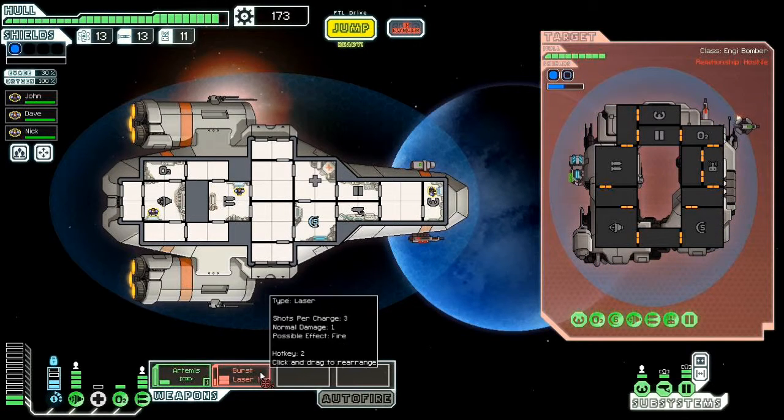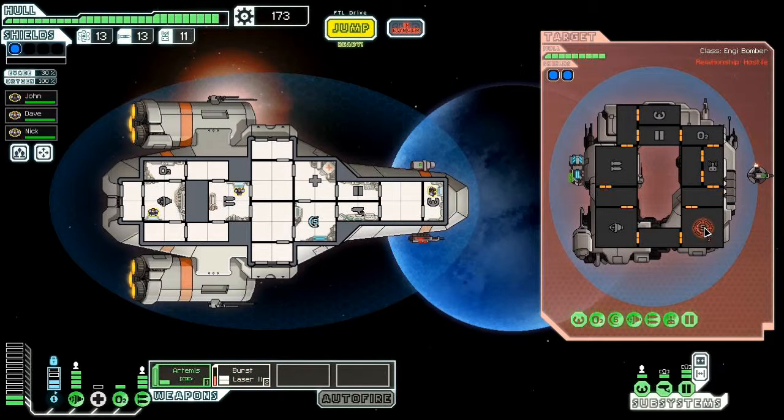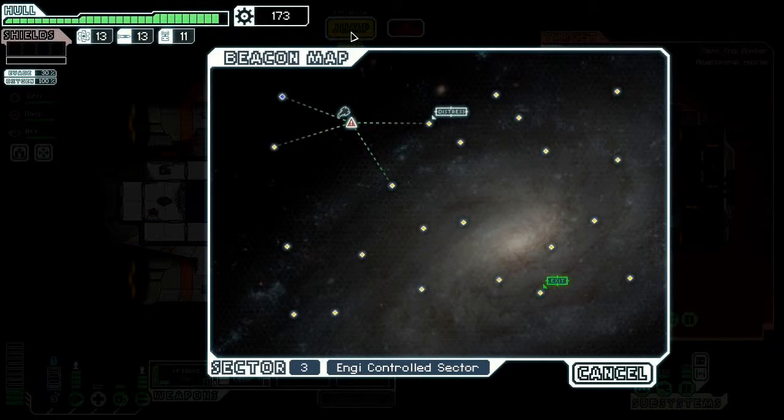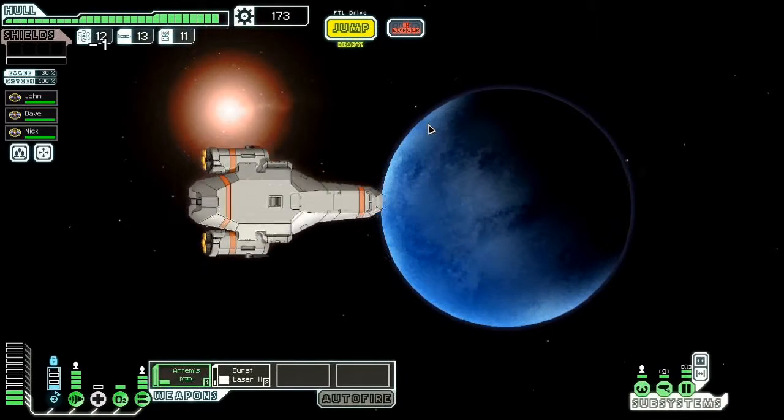It might be best if we just jumped. Otherwise we may end up in a standoff where we keep hammering each other and can't make progress. Yeah, let's jump. Let's enter this distress beacon instead.